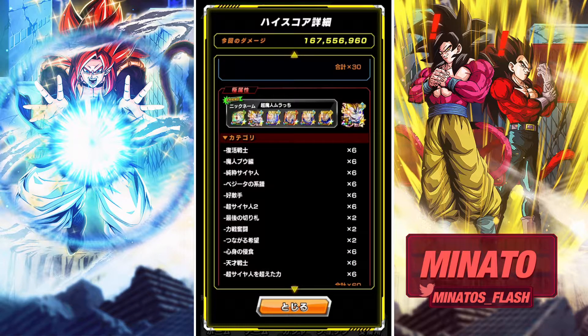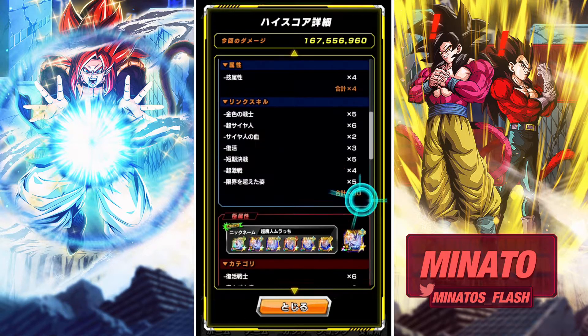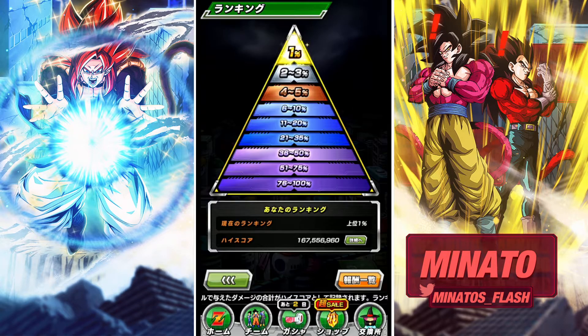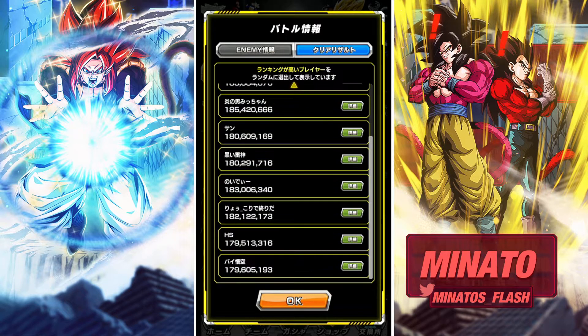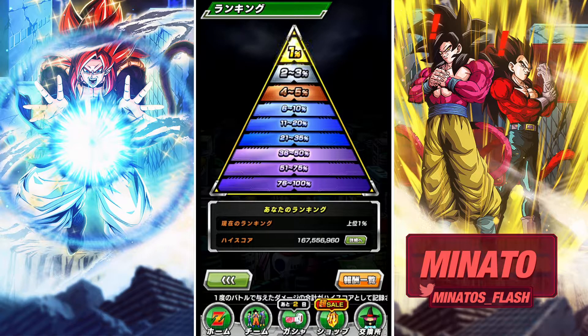We had a full Majavadira lineup — the SSR, TUR, and LR Majavadira (the AGL one). It could have been better — if I'd used a different SSR instead of the free-to-play one, I could have gotten a much higher score. But this was probably one of the better pick-threes I could have gone with honestly. I got a score of 167 million. Looking at other scores during the chain battle, I see up to 185 million, which is better, but my characters aren't fully maxed. 167 million was still more than enough for top 1%.